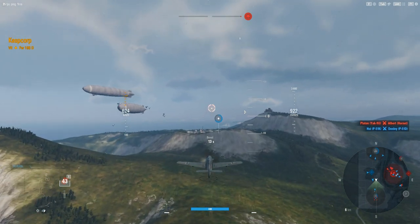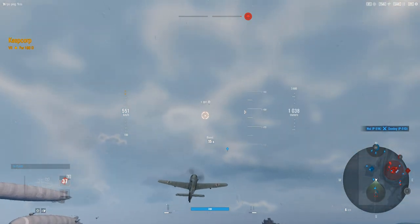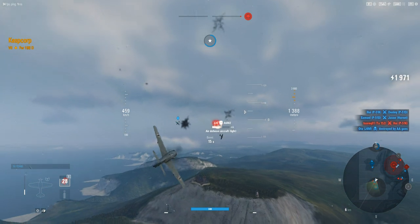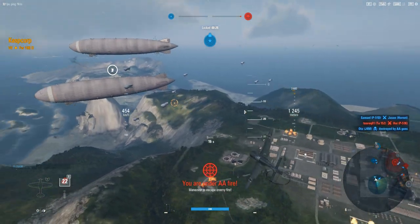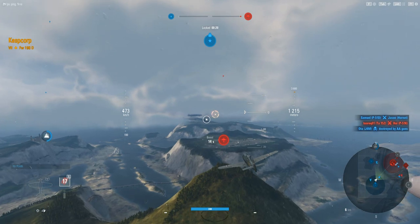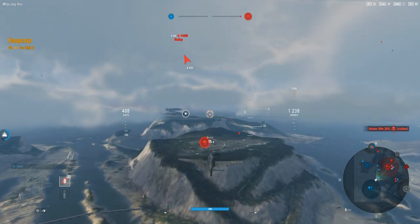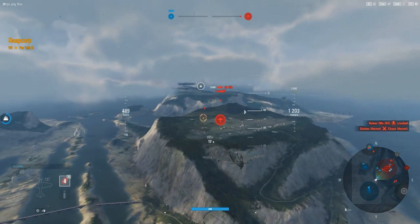He decides that he's not going to fight over the middle - really smart move. He is going to go work on these other objectives and try to start taking them. The other team has completely ignored their command center and doesn't seem to be interested in taking it. So he's going to move over here and start working on this objective. Pulls down, nails the objectives, gets his grade 5 multi-role.